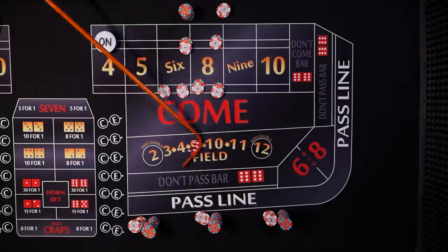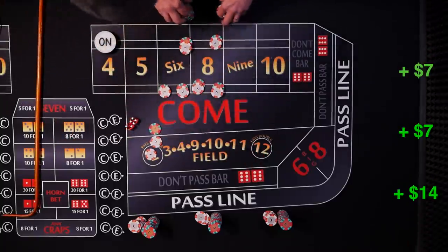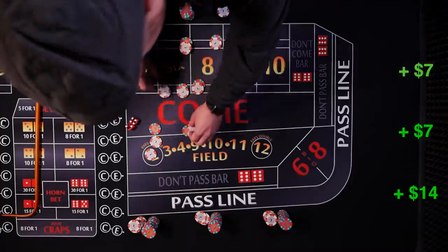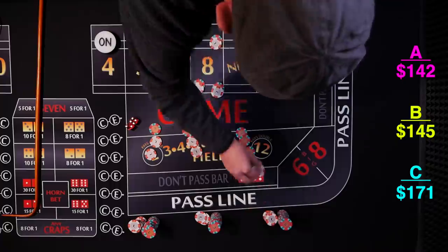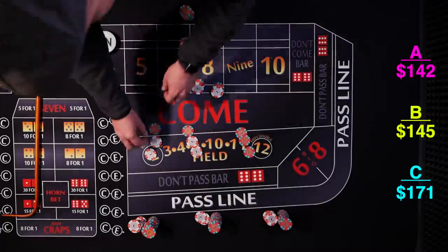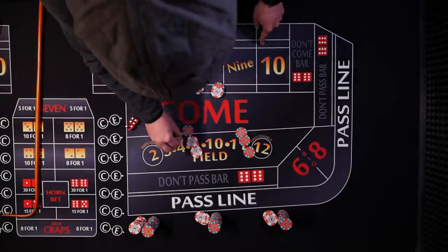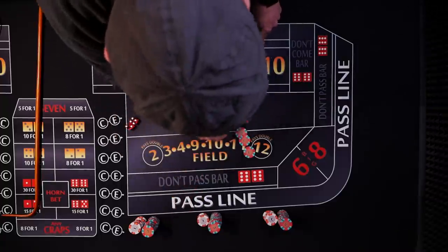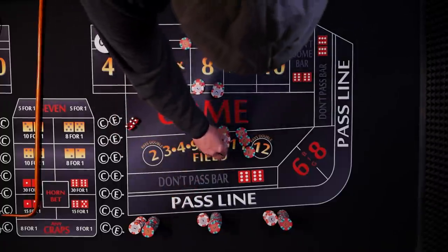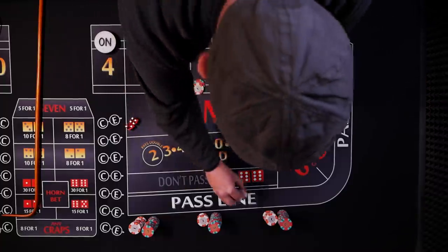And it's going to be six — nice! Player A gets seven, Player B gets seven, Player C wins fourteen — we'll give the dealer one for fifteen. Player A racks it. Player B presses his up to two units and collects one. Player C regresses down to one unit and collects his twenty dollars.